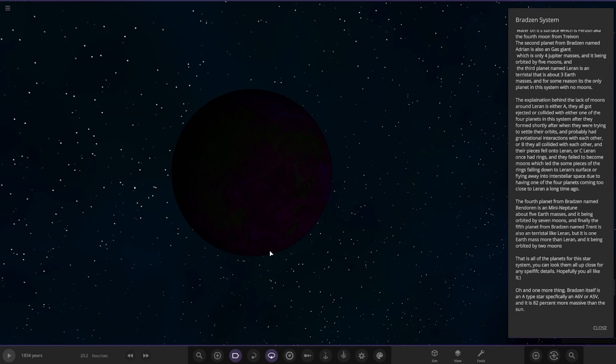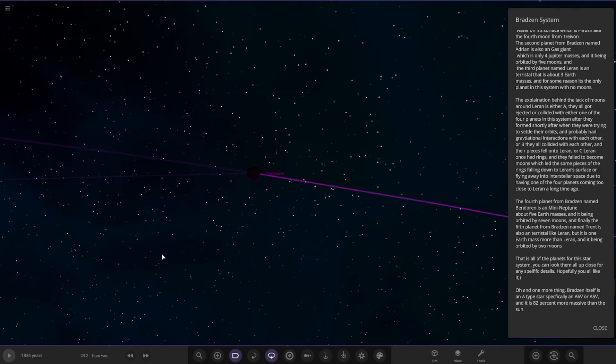That's all the planets for this star system. This system actually has the gas planets closer to the star than the rocky planets, which is quite an interesting one — you don't see many systems that people make like that. And one more thing: the star itself is an A-type star, specifically an A6V or A5V, and it's 82% more massive than the Sun. Excellent.